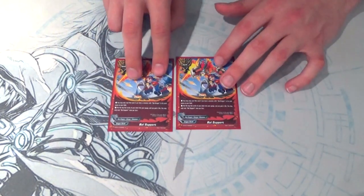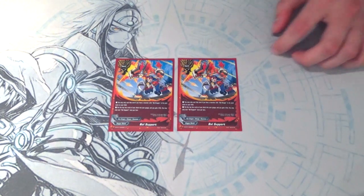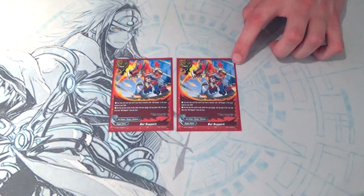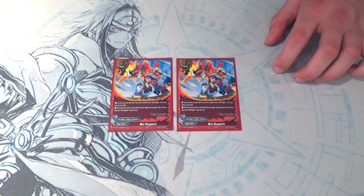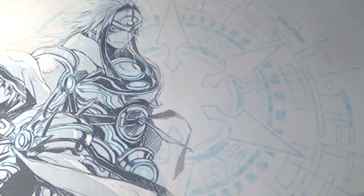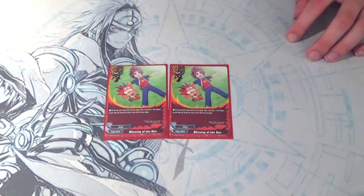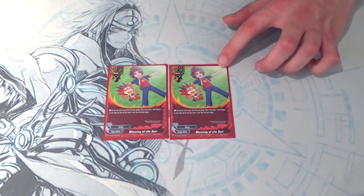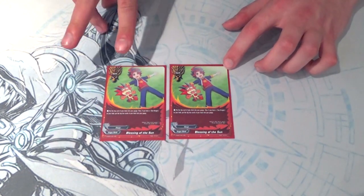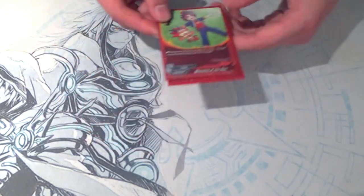Two copies of Ball Support — when you cast it, if you have a Ball Dragon monster on your field, you gain two gauge and two life. It's mostly there for the gauge, but the life is nice too. Two copies of Blessing of the Sun — you activate it, you get one gauge, and if you have a Sun Dragon on your field, you get two more gauge, so it's three gauge total. It's like a better Dragonic Charge, but it's not a counter so you have to do it during your main phase.